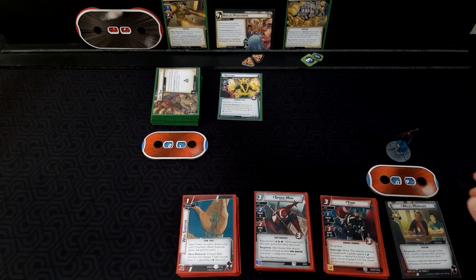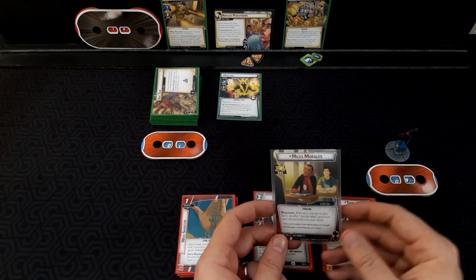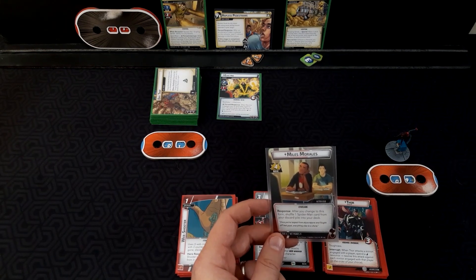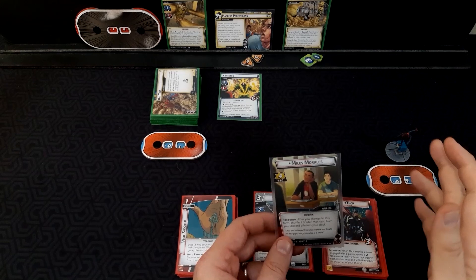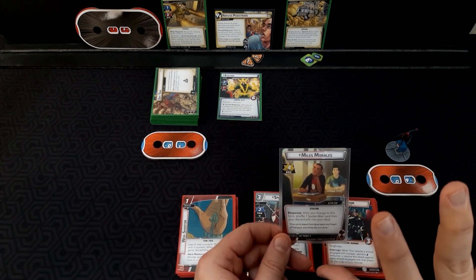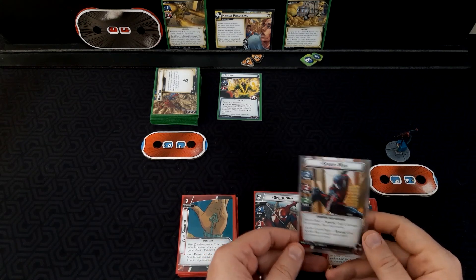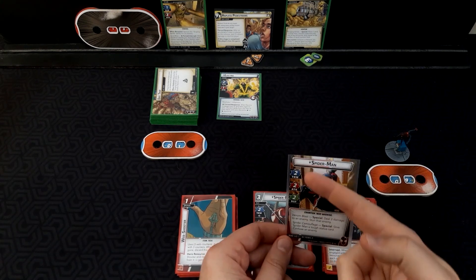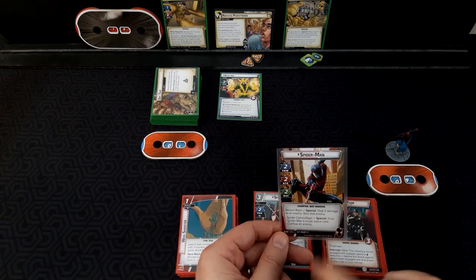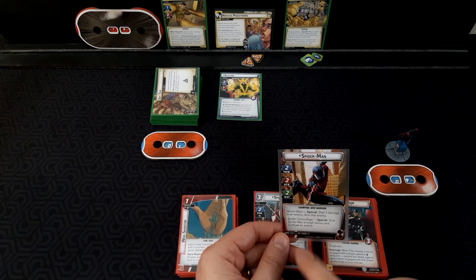To go over Miles himself: he has 9 hit points. He has a 4 recovery as a response when you change to this form — shuffle 1 Spider-Man card from your discard pile into your deck, which is important to flip back and forth, especially when you want to keep having your ability to stun come out. On his hero side, the perfect stat line of 2, 2, and 2. Venom Blast special: deal 2 damage to an enemy and stun that enemy. Spider Camouflage special: give Spider-Man a tough status card and confuse an enemy.